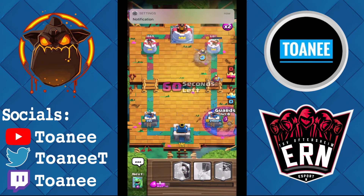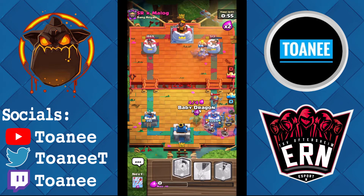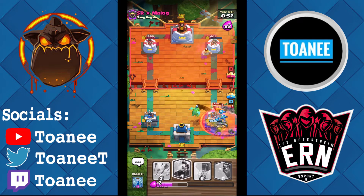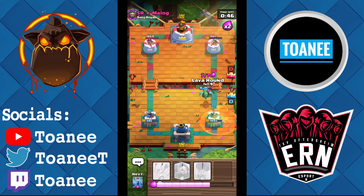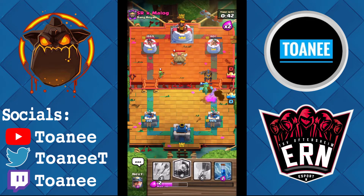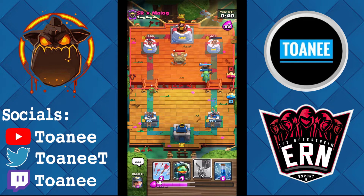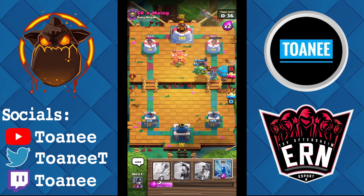He goes for a Knight Graveyard push — I just Guards on defense, Baby Dragon also. I need to kill this and not take too much damage. I'm going to Hound actually in front of this — I just need to make sure I take this tower. That did catch my Hound, which just sucks, but it's fine.